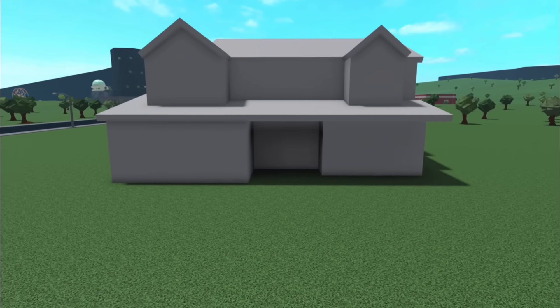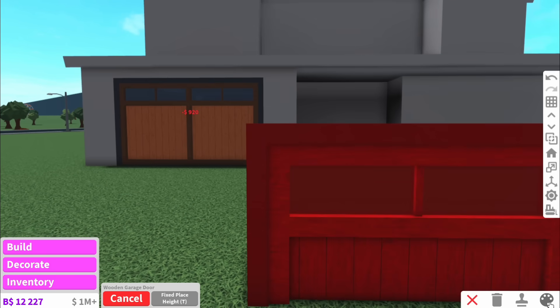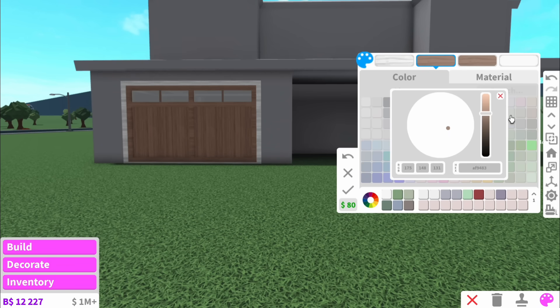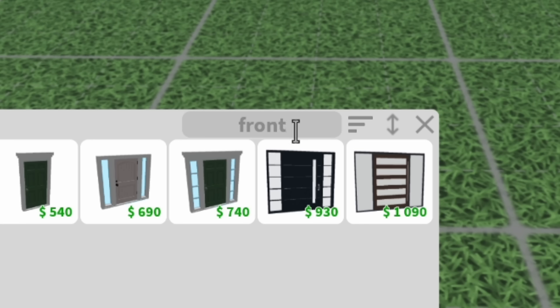As far as basic exteriors go, I don't think this is too bad. I feel very out of my comfort zone because I'm so used to building a similar style house. I need to find that perfect boho texture. It's orange wood — that's far too orange, we ain't in a giraffe's pen. And I forget Bloxburg actually has front doors — I normally look up the type of door, for example French.